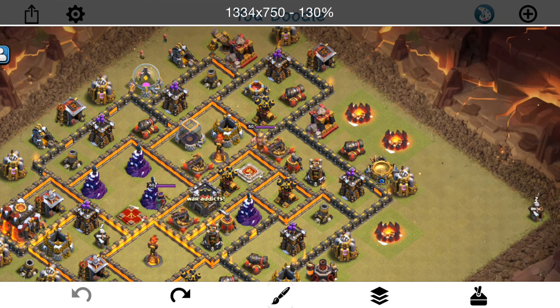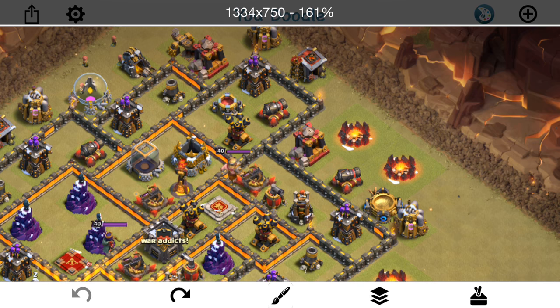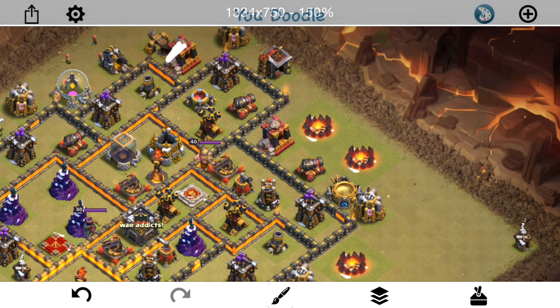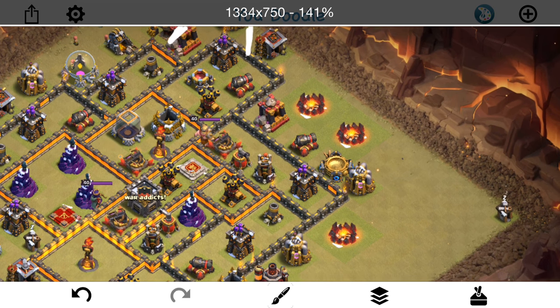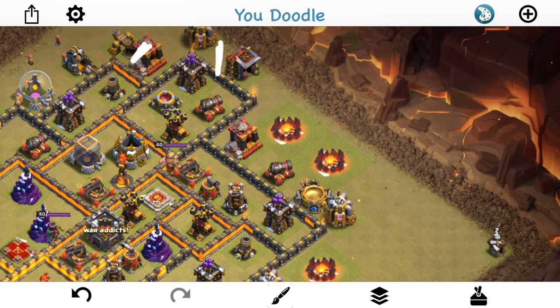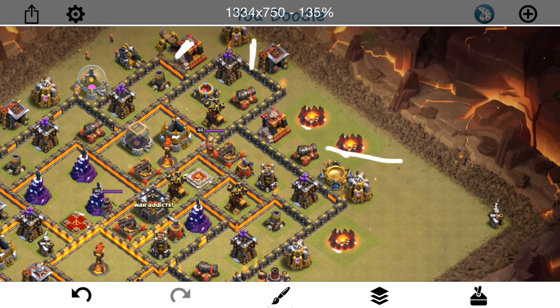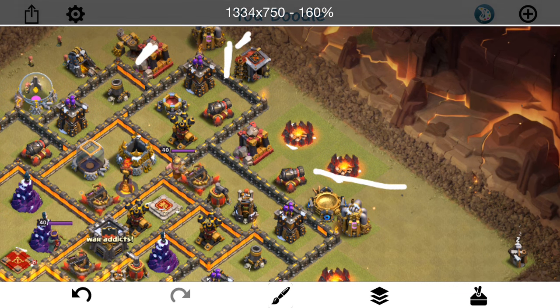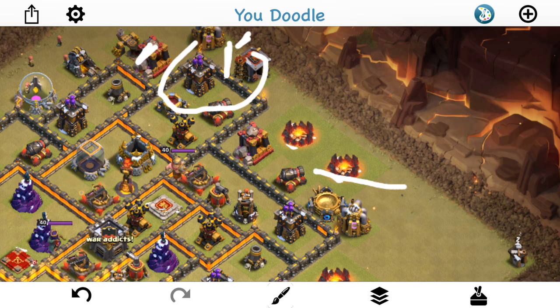My idea is basically this. I'm going to drop down a Valk right here just to take out these two buildings. I'm going to drop a Golem right here, drop the other Golem here. Start in with my Queen right up here, let her take out these buildings — those five — and make her way this way. I'll drop her right here so that there's not much chance of her going the wrong way. She's going to come down south for me.